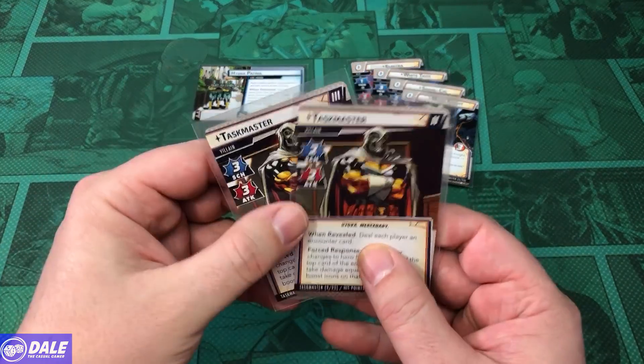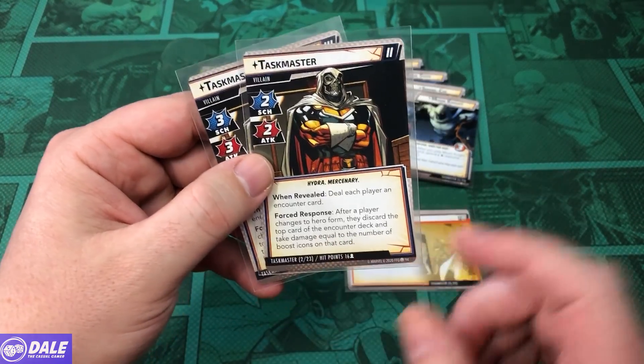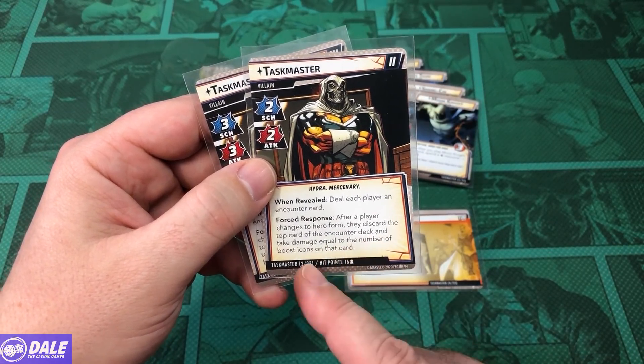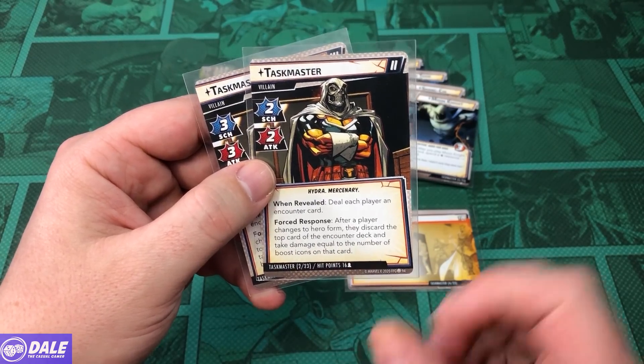For our villain setup, we have stages 2 and 3 for Taskmaster. Starts with a scheme of 2, attack of 2. When revealed, they will each play an encounter card. Force response after a player changes to hero form — they discard the top card of the encounter deck and take damage equal to the number of boost icons on that card.